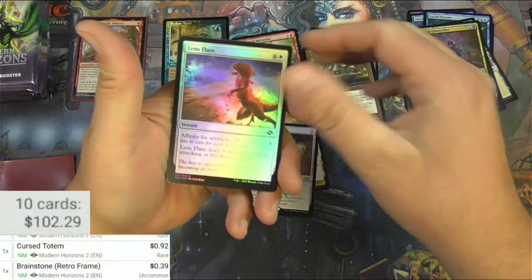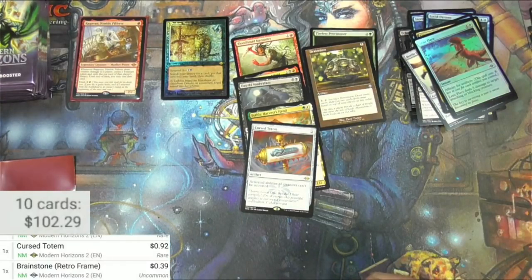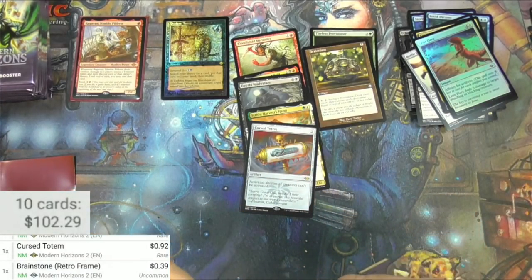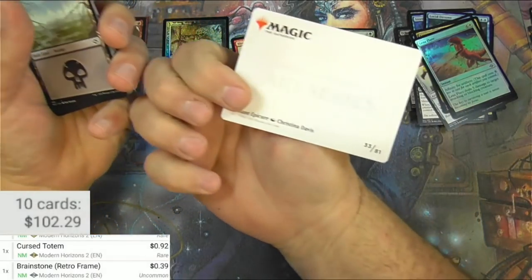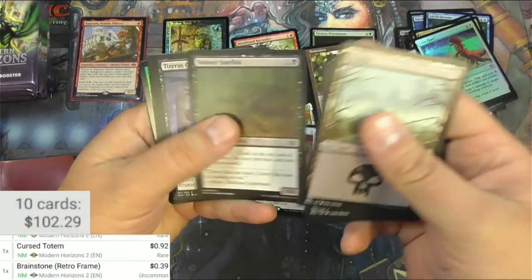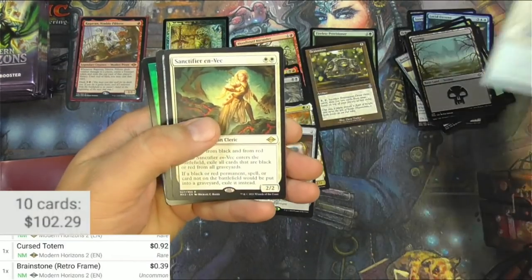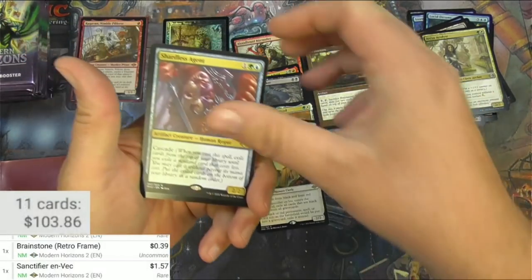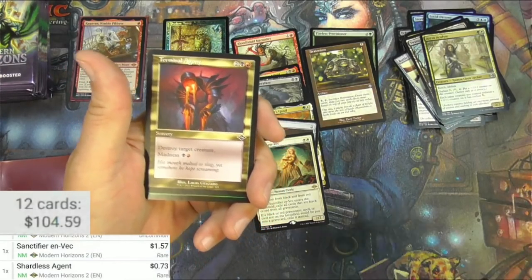Nothing big, and a Lens Flare — hey, another mini game. I think Foraging Squirrels — that one apparently sounds like fun. Got a Radiant Epicure. Foil retro border — apparently Accolade Sanctifier, Invec, Charliss Agent. Cascaded up and Terminal Agony — under a buck for the Agent and Terminal Agony.